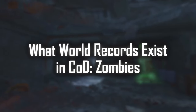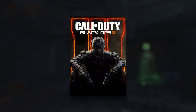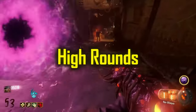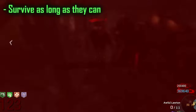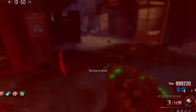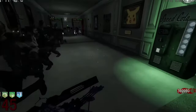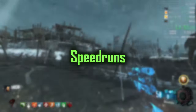In Black Ops 3 specifically, there are 14 unique Zombies maps that each share a similar set of world records players compete for. One of the most popular categories is known as high rounds, where the player's objective is to survive to the highest round they can, so long as it isn't through the use of any glitches or exploits. High round playthroughs contain some of the most optimized and impressive world records in all of Zombies, often utilizing very unique strategies that can take hundreds of hours to master.